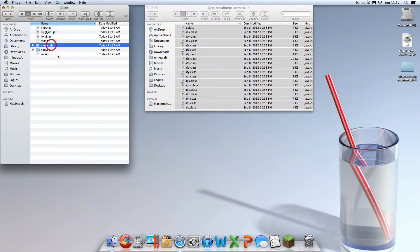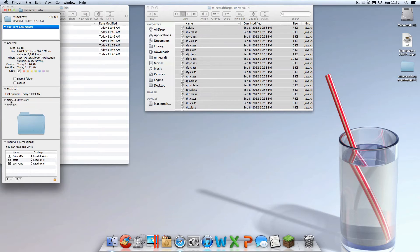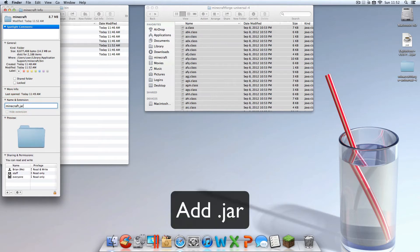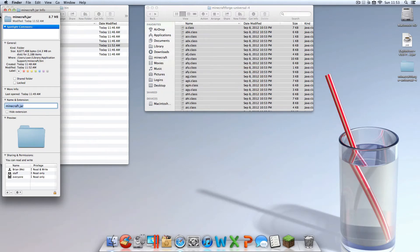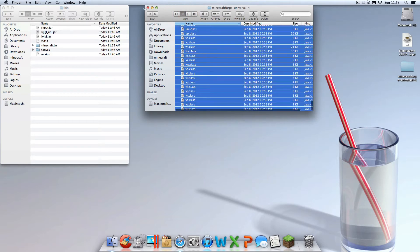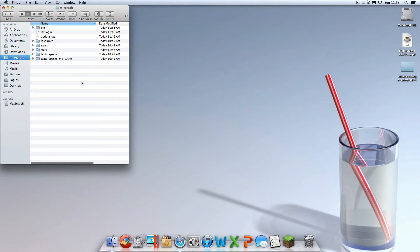Once that's done, find the Minecraft folder you created on your desktop, right-click it, and click Get Info. Find the Name and Extension tab, expand it, and add the extension .jar — so you're renaming it from 'minecraft' to 'minecraft.jar'. Hit Enter and press Add. Once that's done you can exit out of Minecraft Forge Universal and go back into your .minecraft folder.